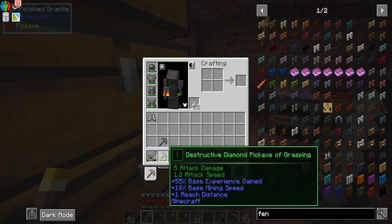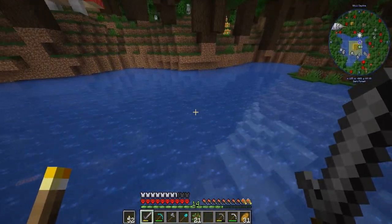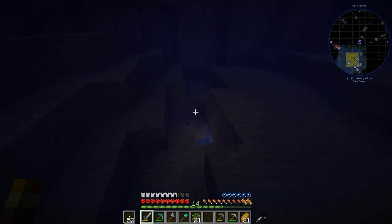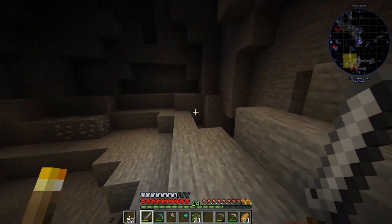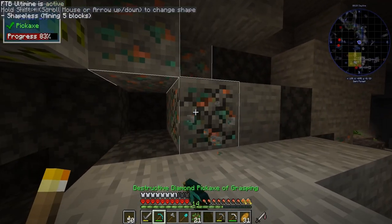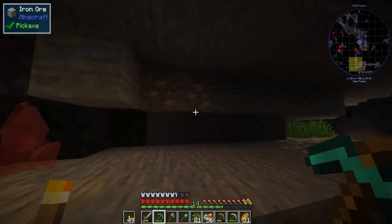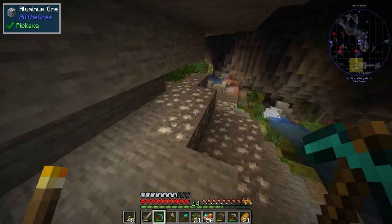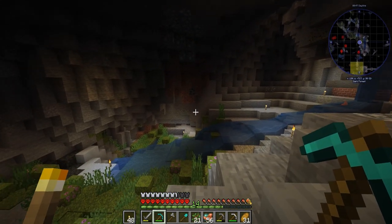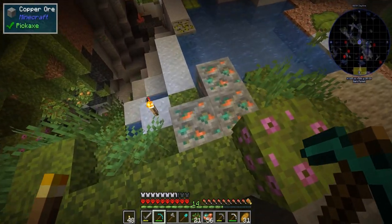There's a wandering trader outside. I found this diamond pickaxe of grasping in a chest while mining around. There's an iron deposit here that I vein mined — this is the place where we lost our last world. I'm here for the copper, and I'll grab some more because we're probably going to break our hammer. We're looking for copper to make a hammer out of that. I'm not going to go too much into my inventory right now because I am a little scared.